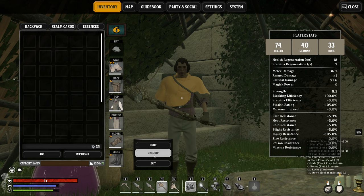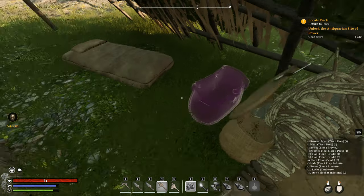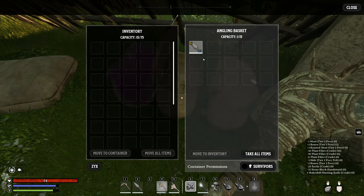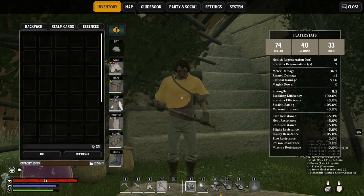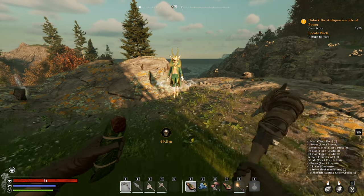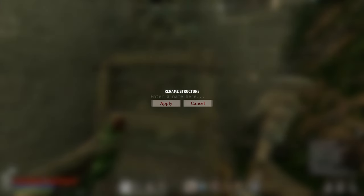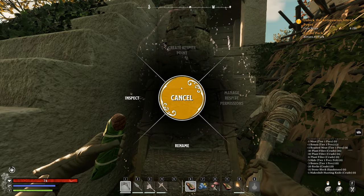Let's repair my stuff. I don't actually need two knives - I accidentally crafted two knives. How do I get those out of my possession? Put that there. I keep forgetting that escape doesn't work. There we go - now we're good. Not bad, look at that nice little - can we interact with this? Can we do anything with this? Rename: Home!